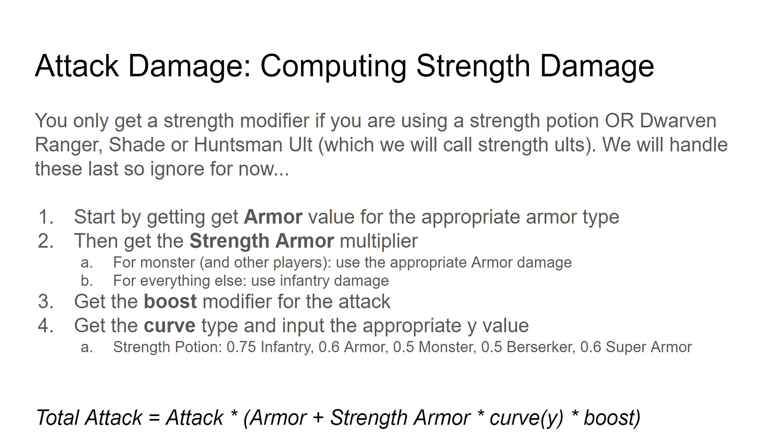That's basically how good is this attack if you're really vicious with it — if you've got a ton of muscle behind it for some reason. Then it's multiplied by curve, because curve tells you how good this weapon is when it hits just right. But the input to that curve is not the same — the input depends on the armor type. So even though the strength armor component says everything hits the same, it still cares about your armor a little bit.